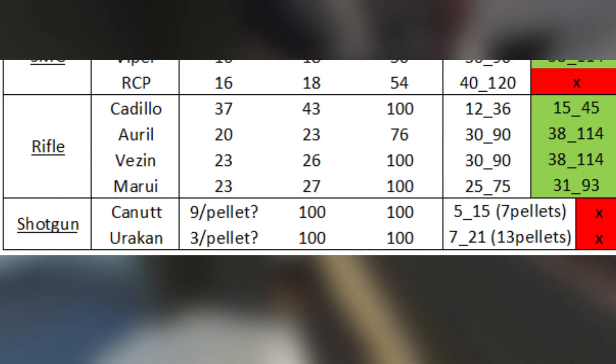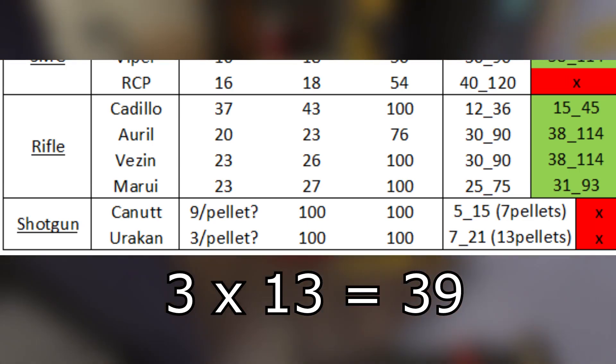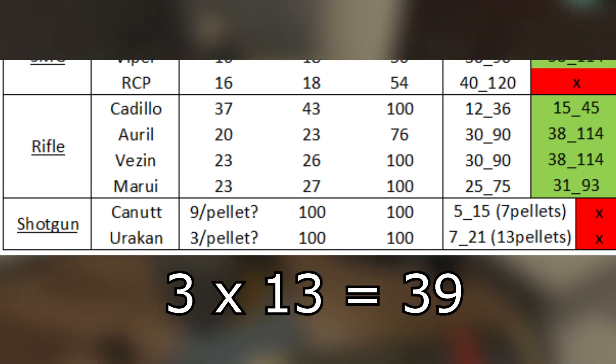the Urken deals three damage for a limb shot but has 13 pellets. So in theory, landing all the pellets on a limb shot will deal 39 damage. That is a lot lower than the Canut, but you've got to remember that this thing fires a lot faster.